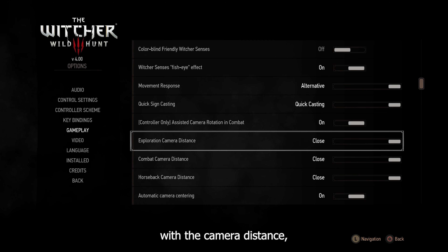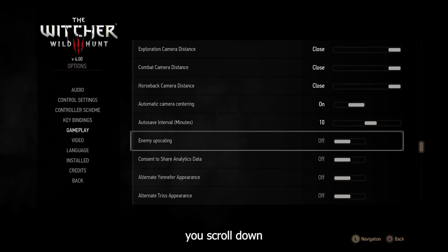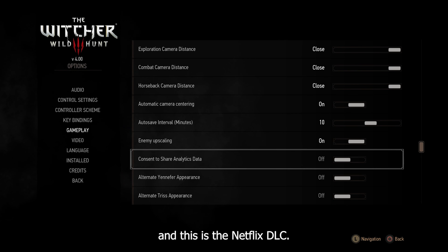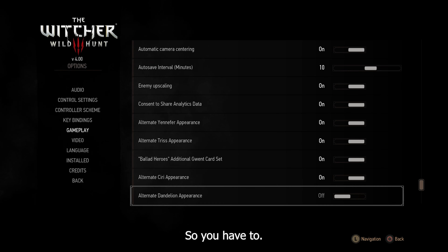And even the camera distance — here's the new camera distance. You scroll down and this is the Netflix DLC; this is gonna be off by default so you have to enable it. Here's the after and before comparison.